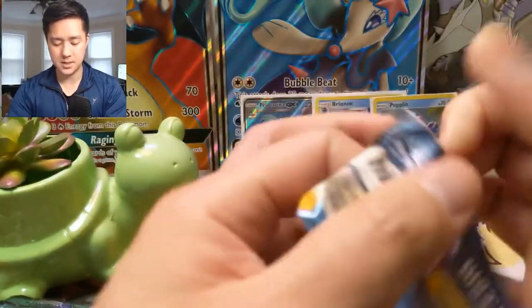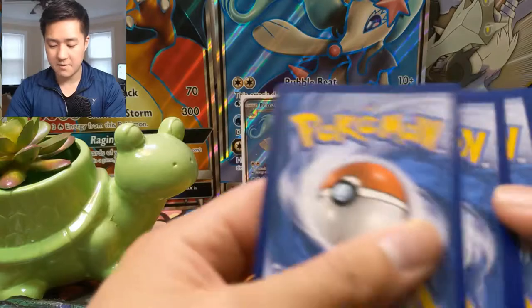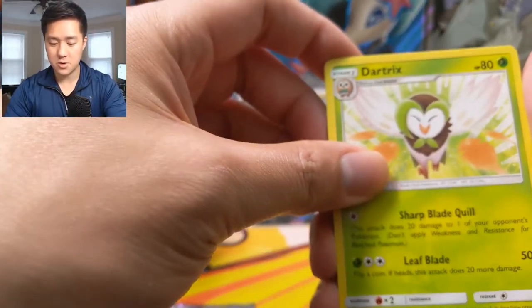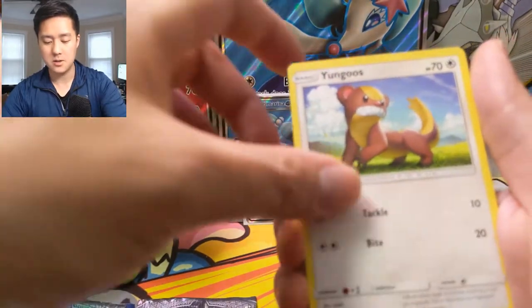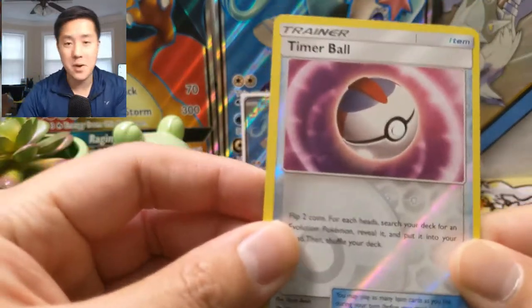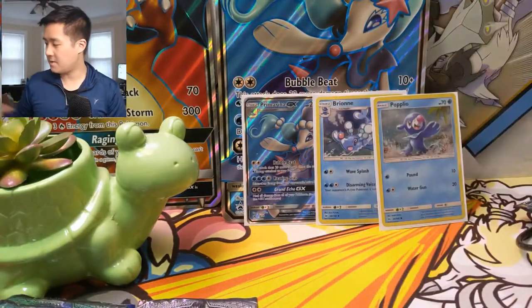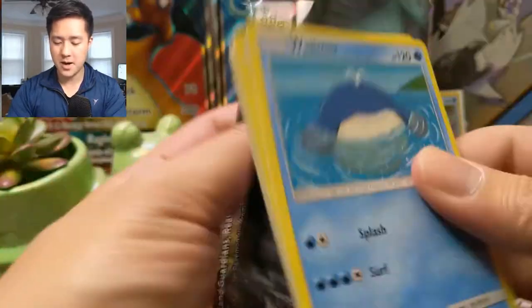Starting with Sun and Moon base set. Hope everyone's having a good day — if you enjoy this video definitely hit that like button down below, helps us reach new viewers. We have a Dart Tricks, a Nest Ball, not bad, Rotom Dex, Wingle, Sirckit, Yungoos, Litten — zero, it's a pretty cool art — a Timer Ball, and oh boy, what do we have here guys? For our first pack in the opening we have a hit! Boom — the Lurantis full art, very nice pull! Nice start, off very strong with the Lurantis.